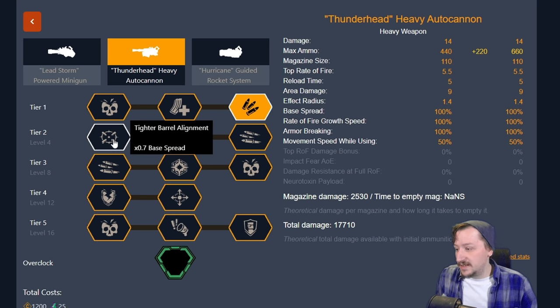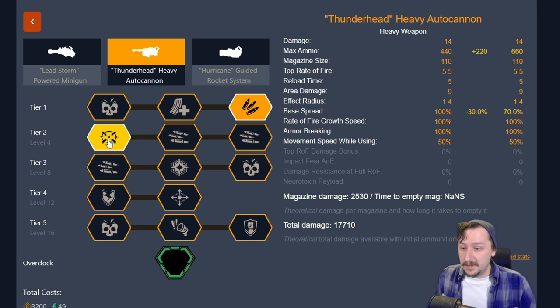In tier two, we have tighter barrel alignment, which decreases our base spread by 30%. The autocannon still isn't going to be great at long range even if you build it for full accuracy — it's still fairly inconsistent. It's best used at medium to close range, specifically against crowds. That's where it really shines. So this option, even though it's not bad by any means, is not the one I usually go for.